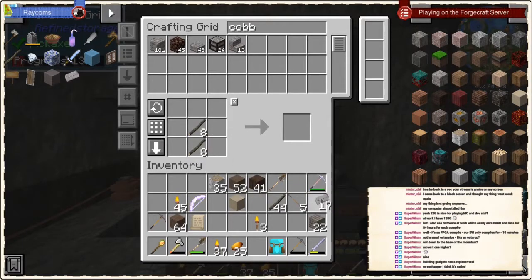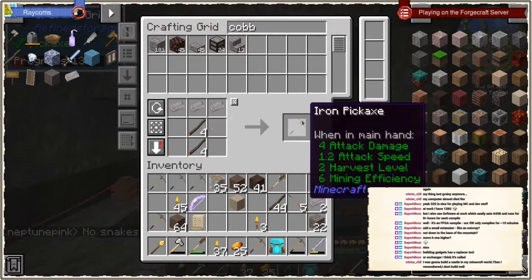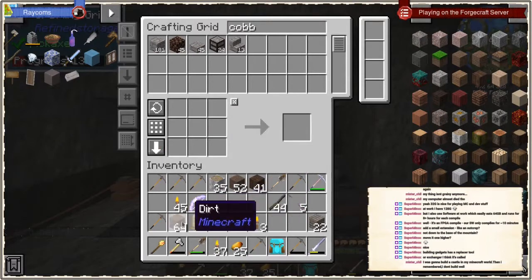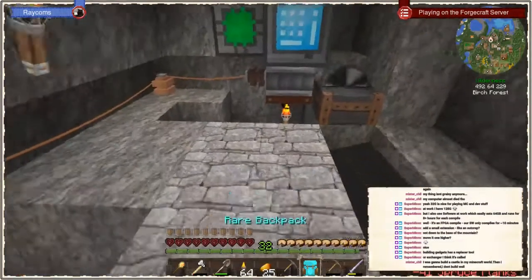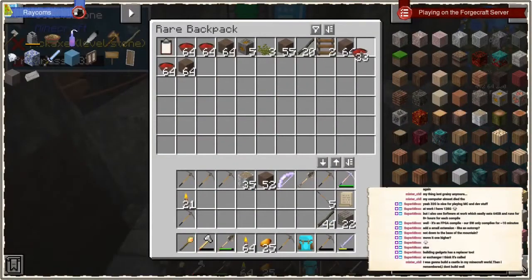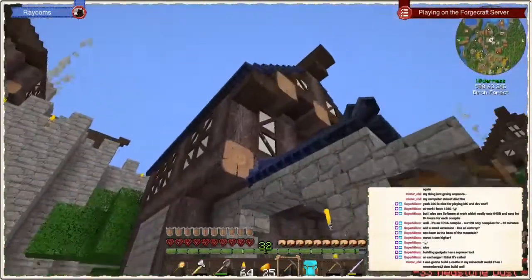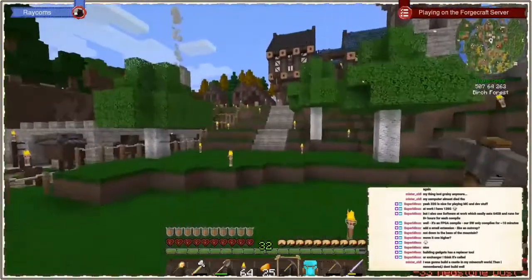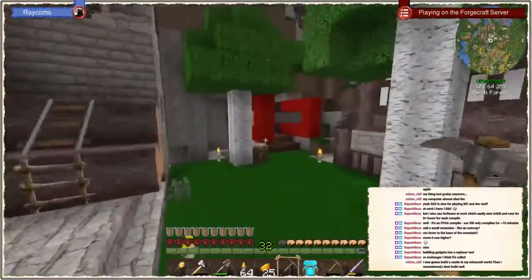Then we go a little bit of mining again to get some more cobble. That's exactly the advantage of playing with Mine Colonies, Mr. Chill — we have so many schematics that allow you to do a lot of these things without being a great builder. We have all these town hall schematics etc. I'm not an amazing builder myself, but I'm good at decorating. So all these buildings that look pretty amazing — they're all Mine Colonies buildings that the builder is building for me, and I'm just adding neat decorations around it.